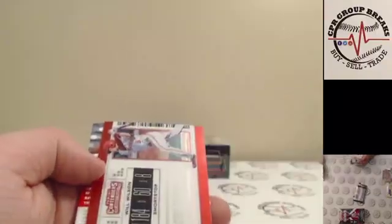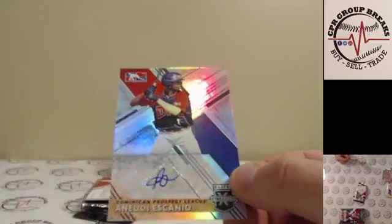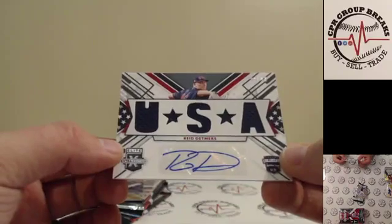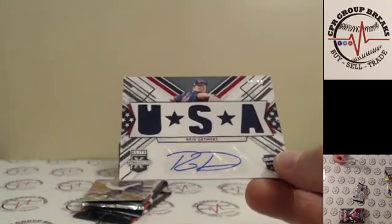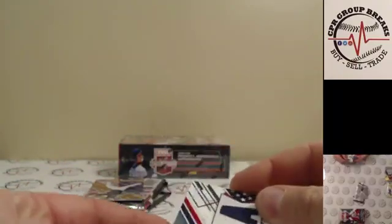Gabriel Moreno to $9.99, Will Wilson for the Angels, and Anuede Escagano for the international non-affiliates — it's a good spot to have, they hit a lot of autos in this stuff. Reed Detmers, USA collegiate relic auto to 99. Cannot remember if he was drafted or not.